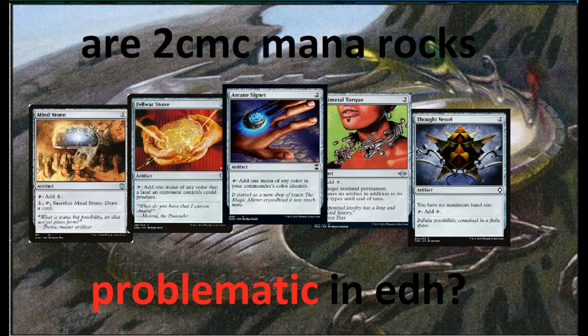Why aren't these mana rocks such a big issue, or why would somebody think they're an issue? I think it's because they started to become more and more prevalent in more and more decks. That shift in meta of more cheap, efficient, good mana rocks being printed is one of those things where some playgroups might never have seen the likes of this. People would describe that as fast mana — and it's definitely not fast mana.